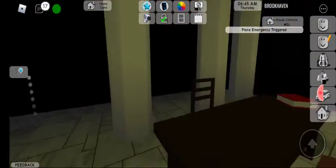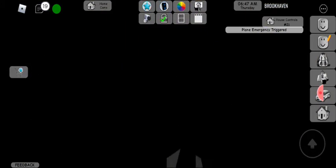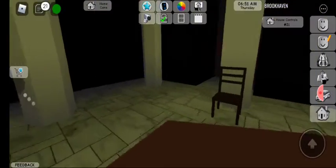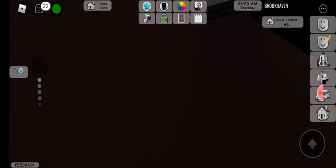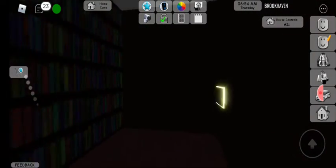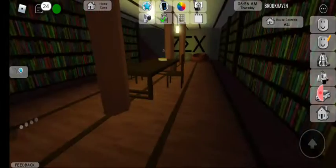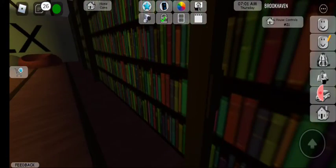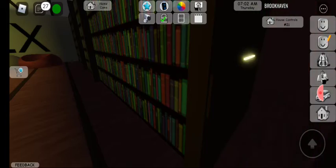Here is the bottom of the library — I don't know what that is, I think that's a trash bin. Okay, this is so good. I'm gonna open the door — it's so good. Look, there's a hidden button!